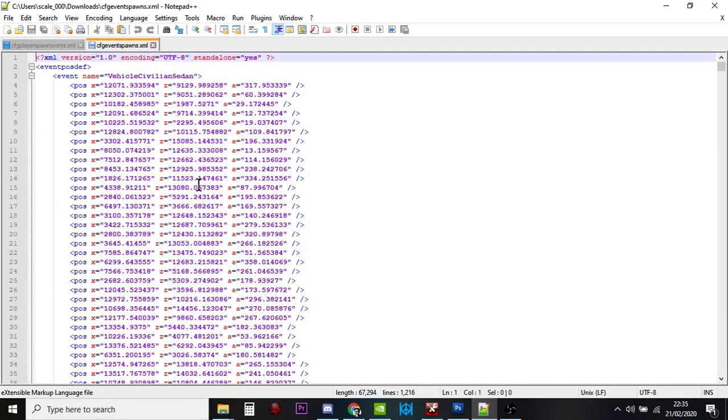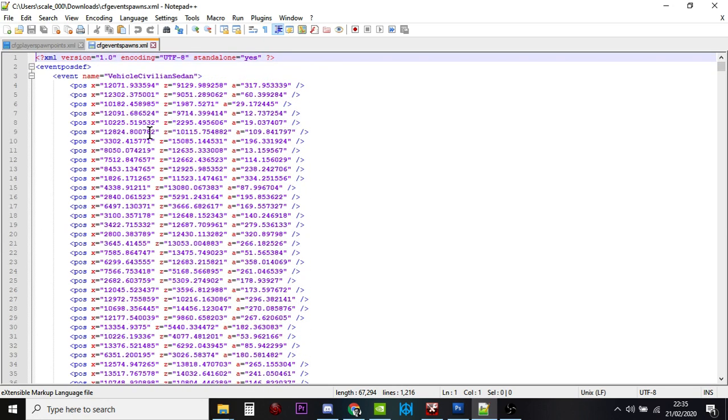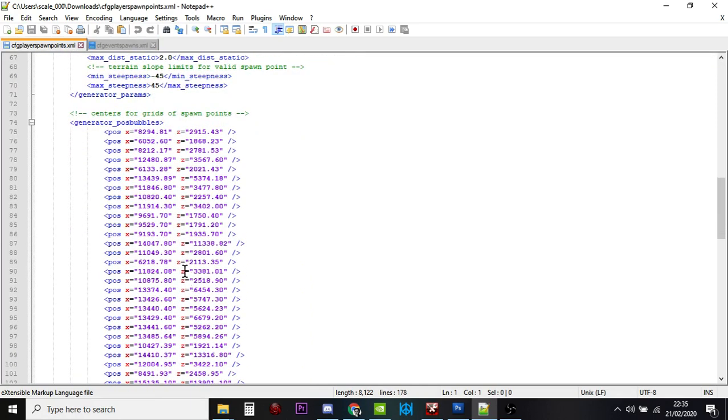Looking at the EventSpawns file — for example the Vehicle Civilian Sedan — these are all the possible places it can spawn. The game picks a position randomly depending on how many vehicles are meant to be on the map, so you don't get all cars in all positions. What we found is you can't spawn vehicles or helicopter crashes using the coordinates in the player spawns file — it just doesn't seem to work — so we do it the other way: we spawn players with heli crashes and cars rather than vice versa.